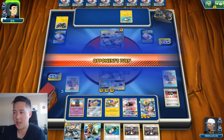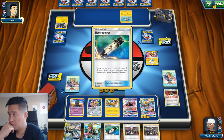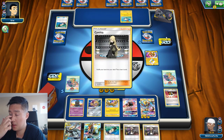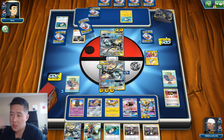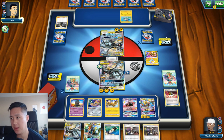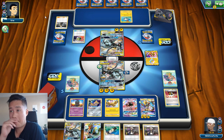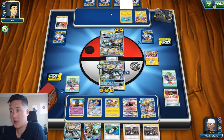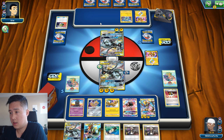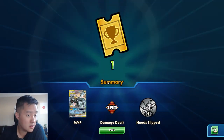It's hard for me to be that aggressive, although it could definitely be a much better play. If they have a Thunder Mountain they could Cynthia — they would need another Electro Power and a Thunder Mountain to GX. If I went all in and they had that play, I'd be in a pretty bad state. There are no energies in the discard, so Nest Ball won't do anything. At this point, that's it.